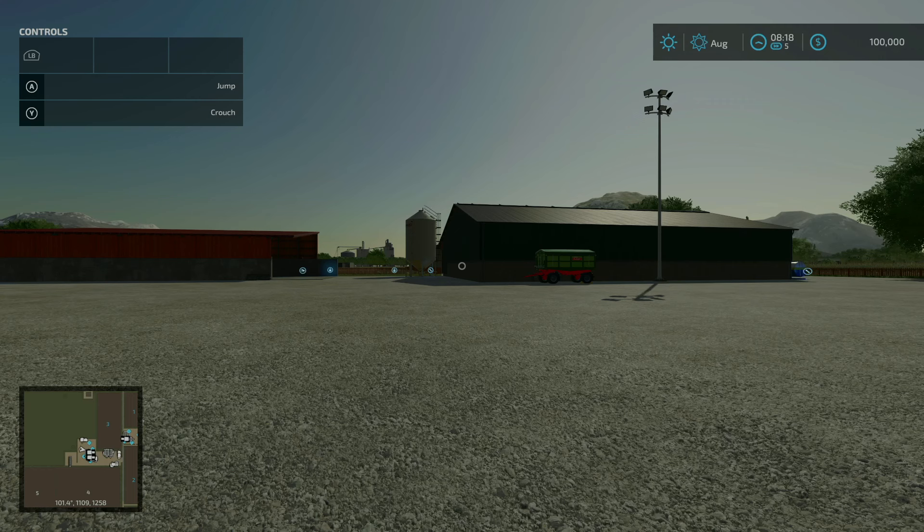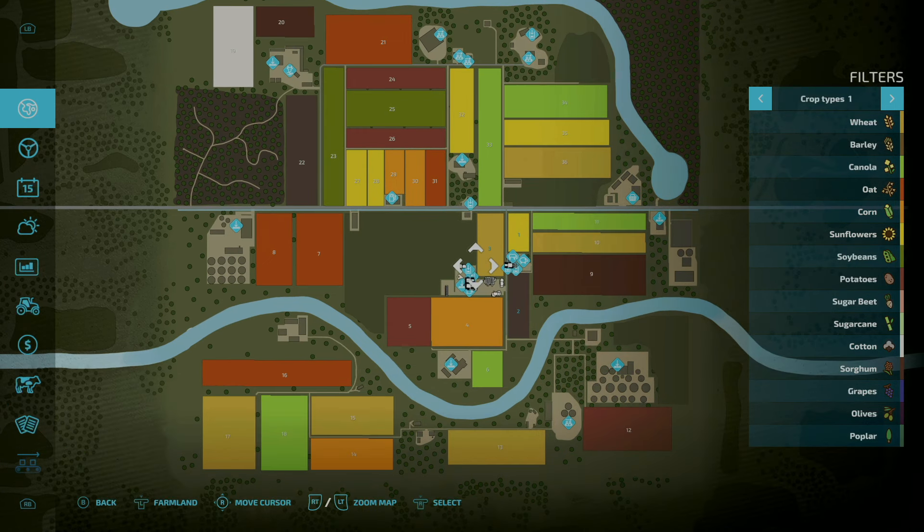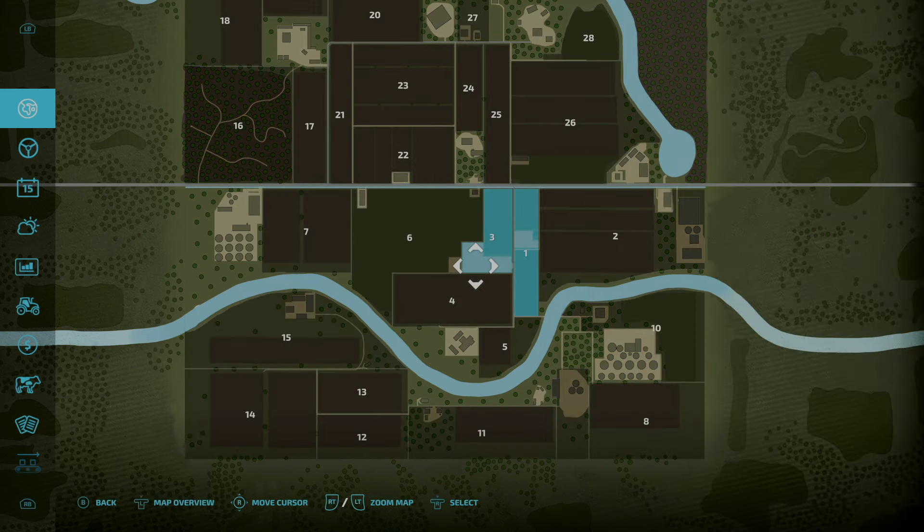This map was created by AE Mapping and is 207.54 megabytes to download. Looking at the map, we start out here on our main farm, kind of in the middle. Down to the south a little ways, we start out by owning farmland number one and three — one being a sunflower field that is growing and another field with no product in it, and three being a wheat field that is ready to harvest.